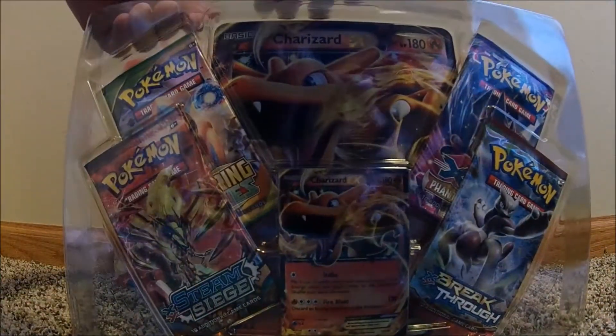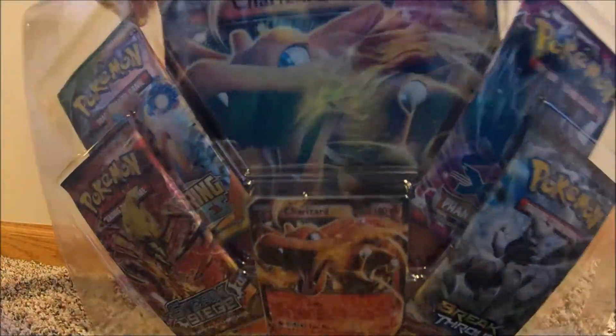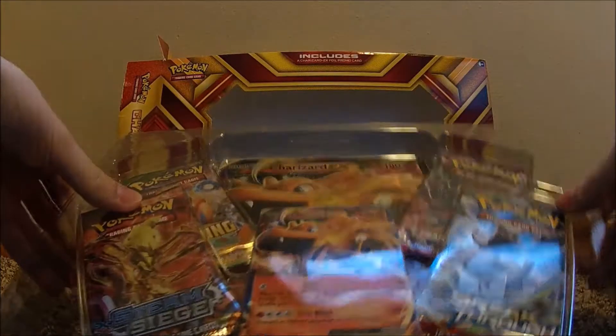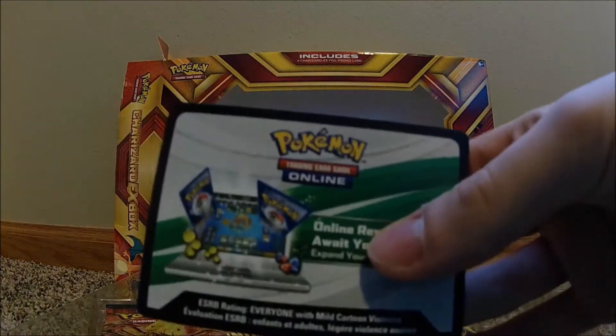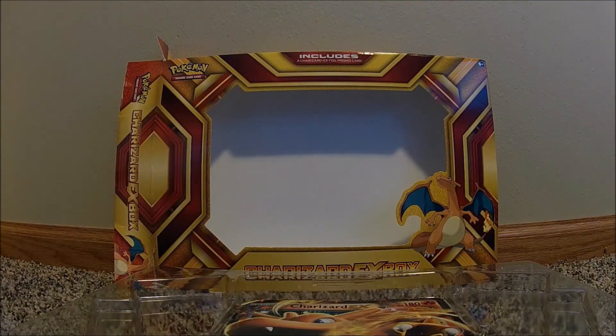Let's check this out. Let's take off the wrapping and see what's inside. There we go, that looks much better. Look at all these packs! So first we got a Breakthrough Pack, XY Phantom Forces, a card code that I'm going to keep for myself, a Steam Siege Pack, and a Roaring Skies Pack. So, four different packs.